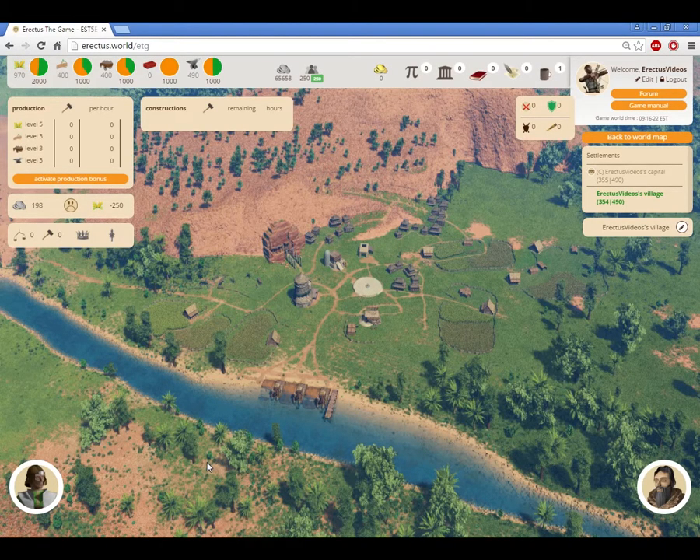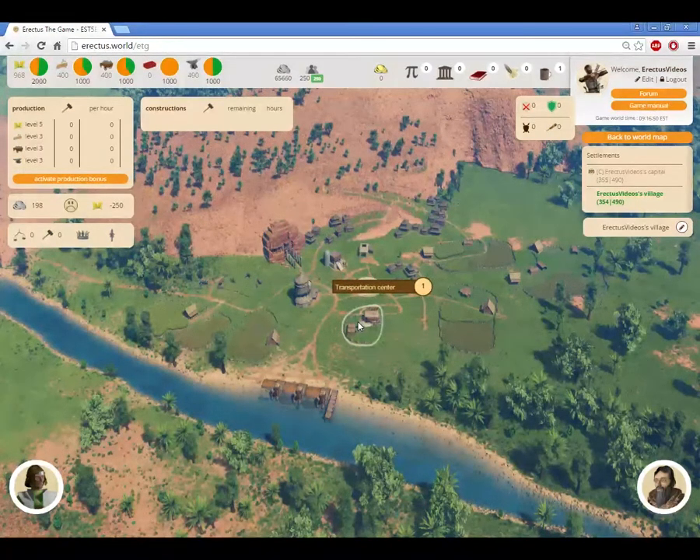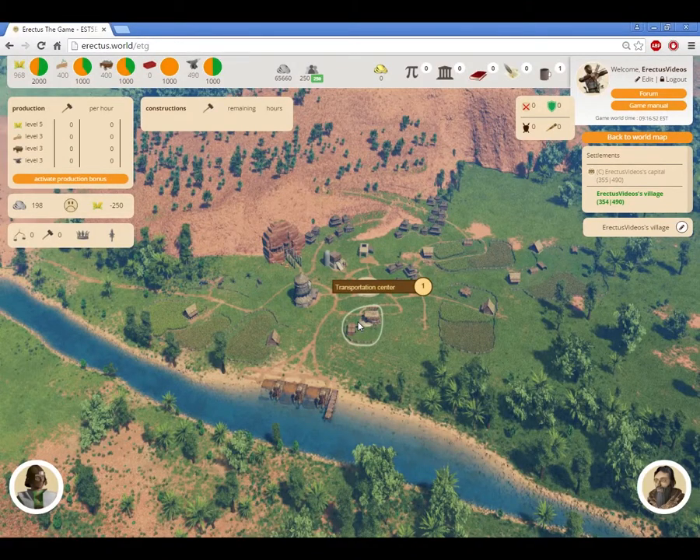The structure that allows you to do this is the transportation center. The transportation center is located in the village, right below the assembly.